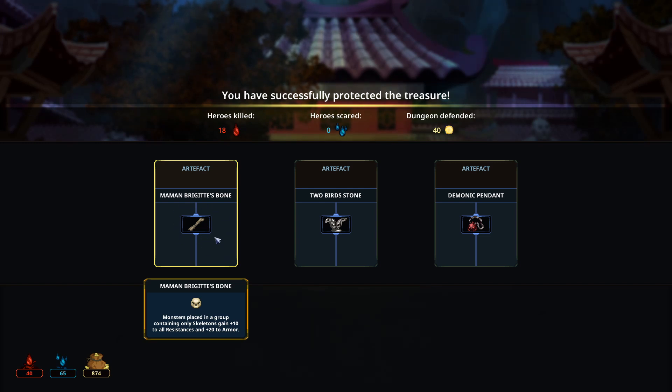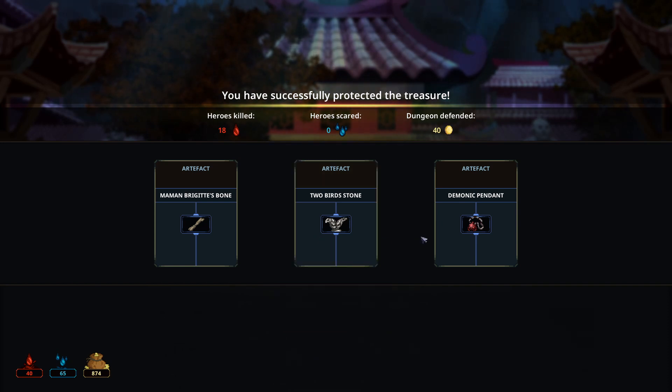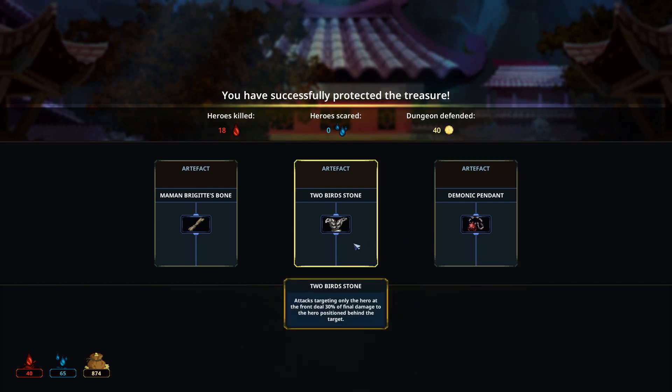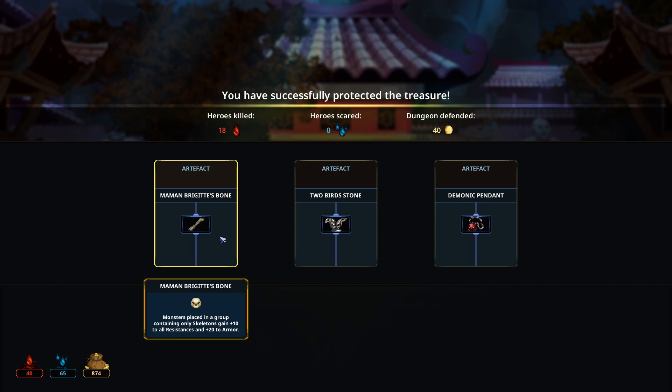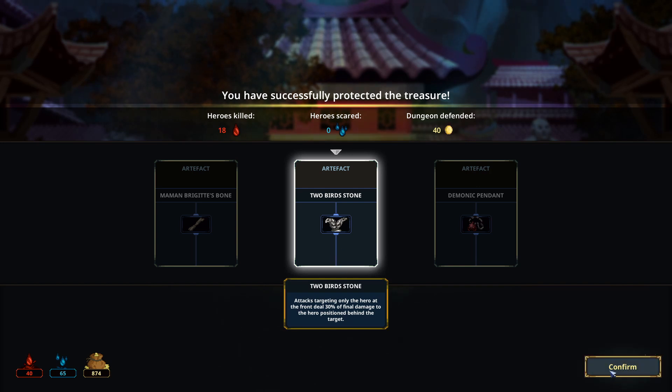We've got Mammon Brigitte's Bone, but we don't have a ton of skeletons so I don't think I'll take that. Two Bird Stone — attacks targeting only the hero at the front deal 30% damage to the hero behind them. Demonic Pendant applies terrified 5 to all heroes when a demon is defeated. Morale taken from attacks and traps increased by 50%. I don't like any of these much, but I think we go with the Two Bird Stone. This run-through our master can get three different racial unit types, making skeleton groups harder to maintain, so this will always be usable — and individual attacks can be quite strong. This might push them over the edge. So we'll go with this one.